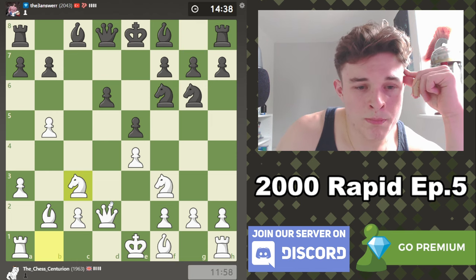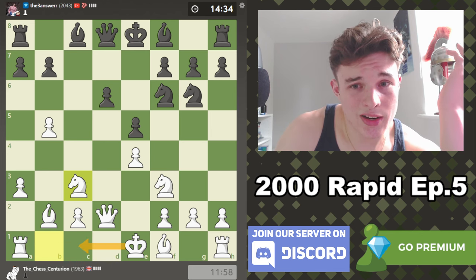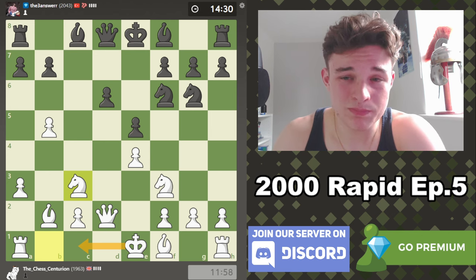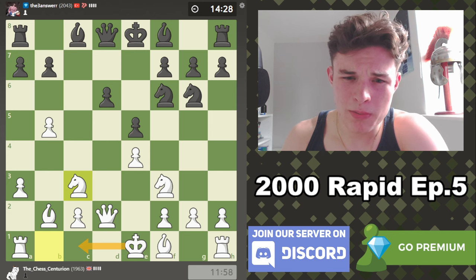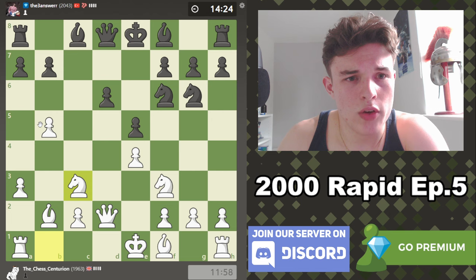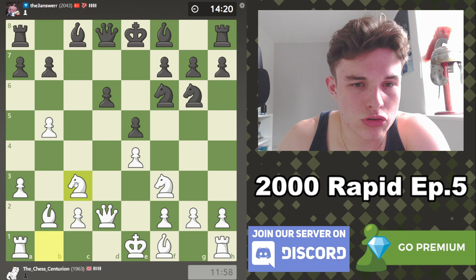We can also prepare moves like Rook D1. We could castle queenside if we really want to, and it might not be that stupid — because whilst our B pawn is quite far advanced, we do also control a lot of space on the queenside, and it might be difficult for Black to make any progress there.